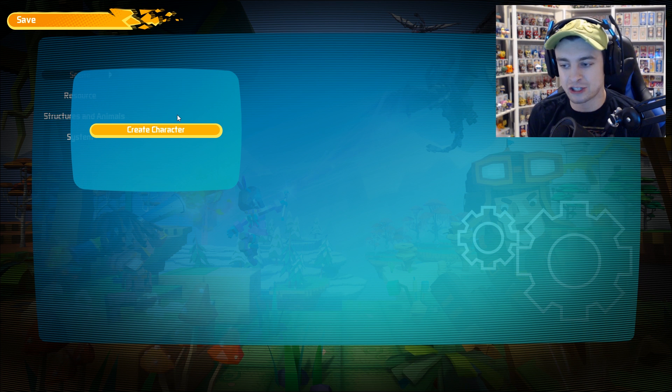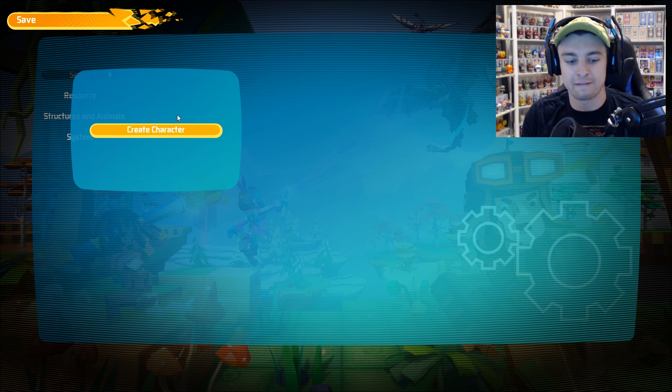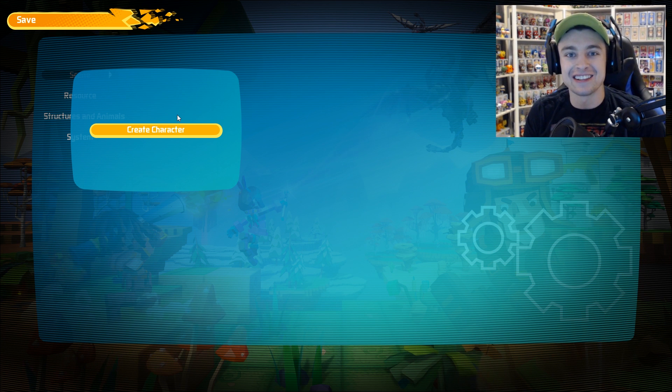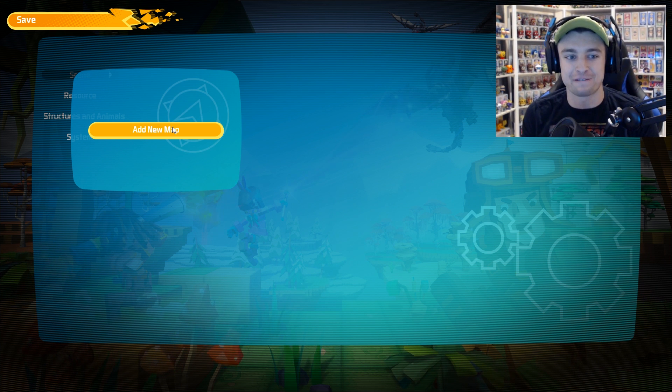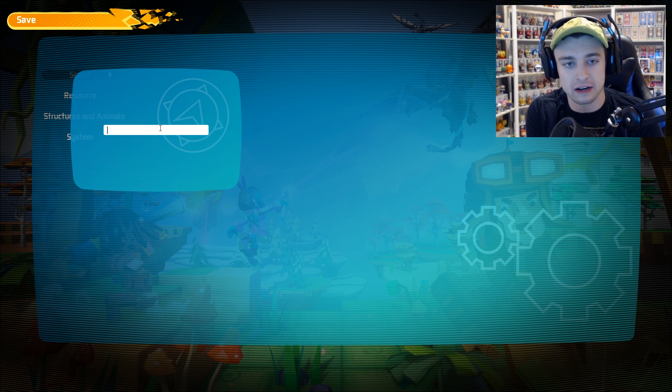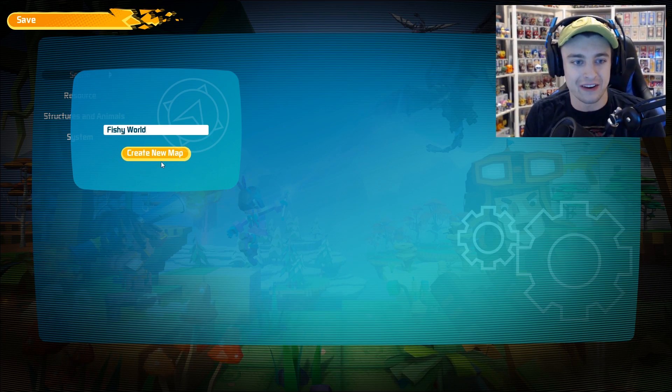If you guys didn't know, this game is called Pixarch, and pretty much it's a game about dinosaurs, colors, and blocks. I'm pretty sure the game is based off of another game I think is just called Ark, but this is sort of the family friendly, colorful, less intense version of that game. I'm really excited to try it out today. The first thing we obviously need to do is create a new character. Let's call it a Fishy World — there we go.